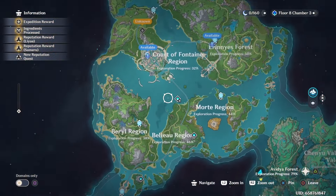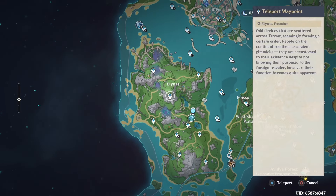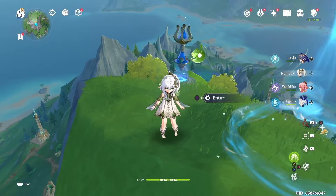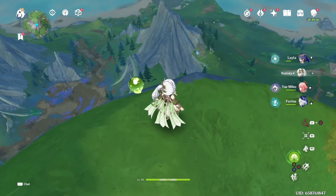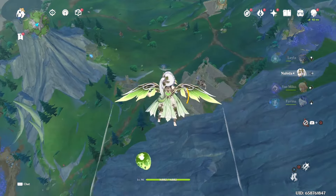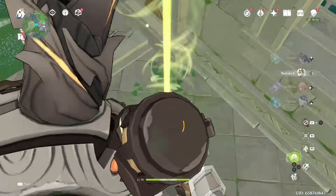My exploration percentages in all of Fontaine are pretty sad. So we're just gonna pick a random spot and start. I feel like the top of this little mountain up here could be a good lookout spot so we could see some potential chests or challenges. I already see some chests way down there — and a big old robot. Let's get him!